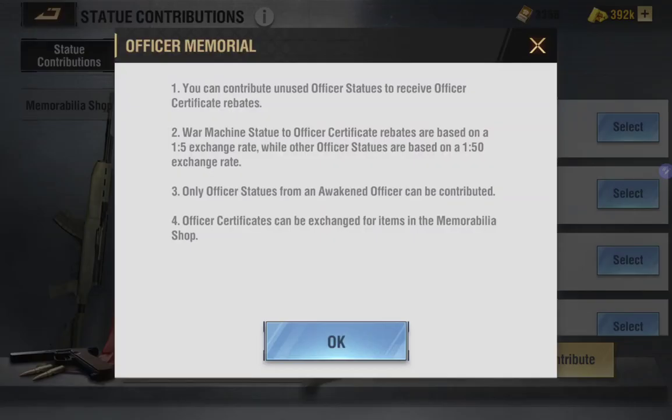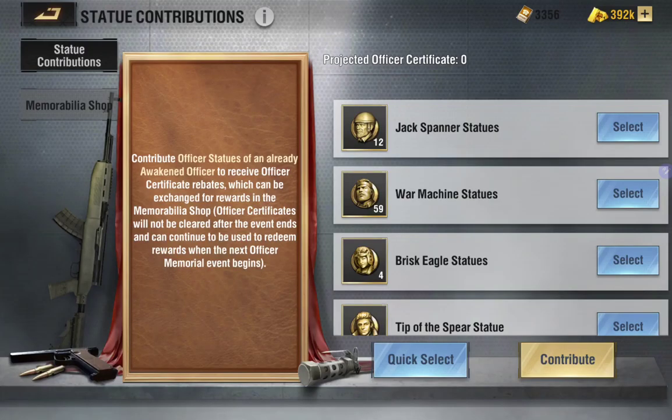You have this statue contribution screen. If you need to read about it, just press the information tab. You'll see that you can exchange any statue — every statue gives you 50 certificates, except the war machine statues which only give you five. The reason is that war machine statues can be purchased with alliance points very easily, so they tried to balance this currency.